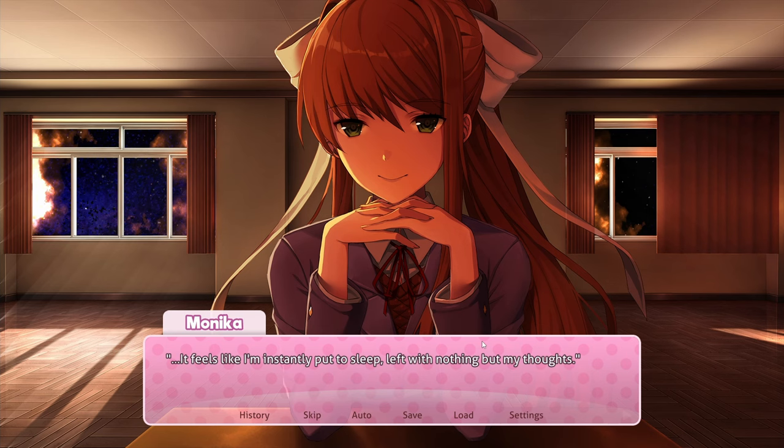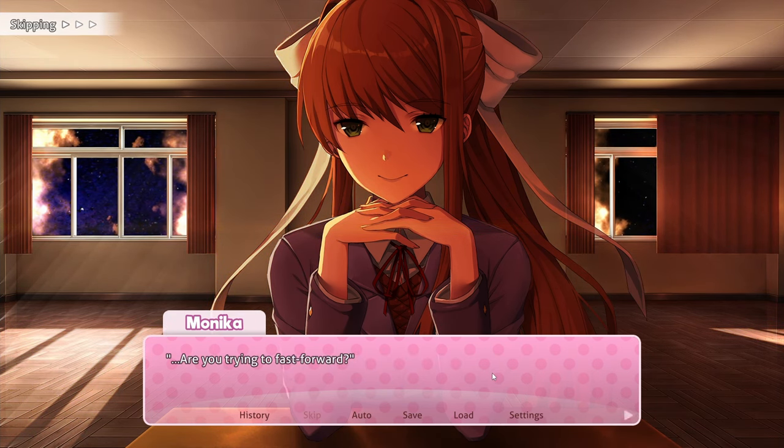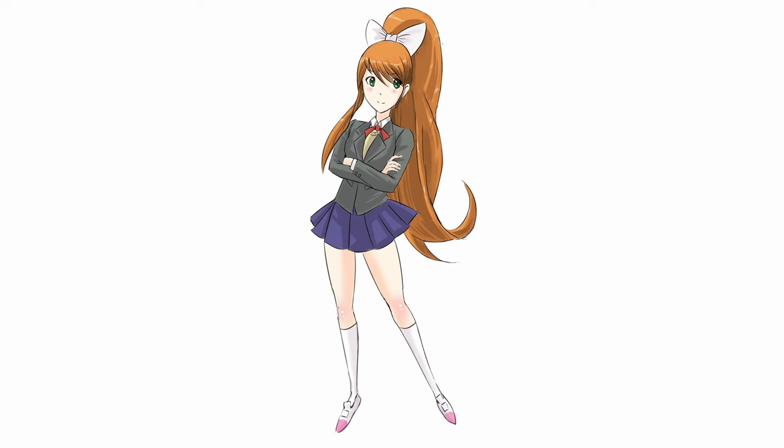To get the fifteenth sketch, press the skip button while Monika is talking in Act 3. Notice that Monika will notice you trying to skip and disable the button entirely for the remainder of the act, and even in that act in future games. You'll be rewarded with a color sketch of Monika's initial character design, drawn by David Evelyn, a college friend of Dan Salvato who worked on the original game characters back in 2016.